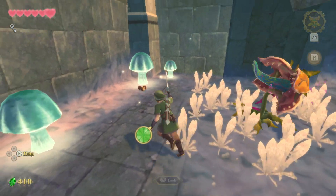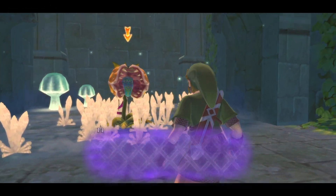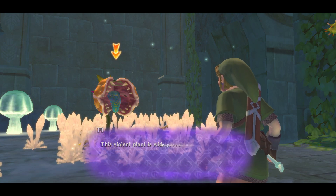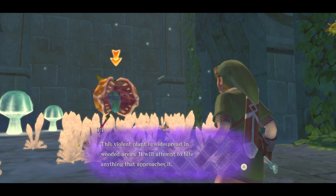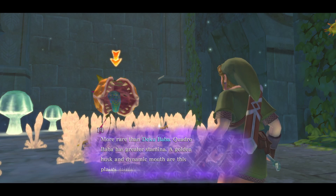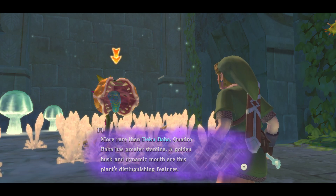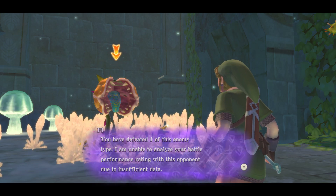Some seeds. Do you want to explain to me how to beat this? A Quadrupa. The final plant is widespread in wooded areas. It will attempt to bite anything that approaches it. More rare than Deku-baba, Quadrupa has greater stamina. A golden husk and dynamic mate are its plant's distinguishing features.